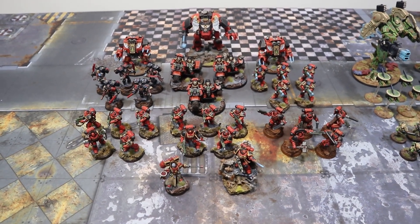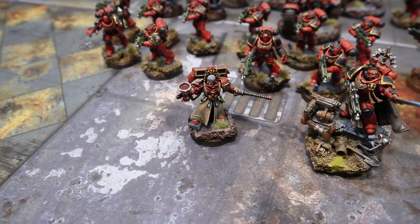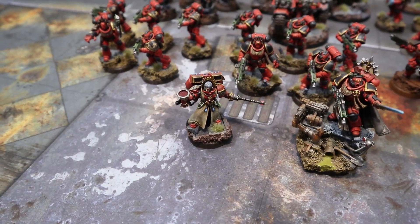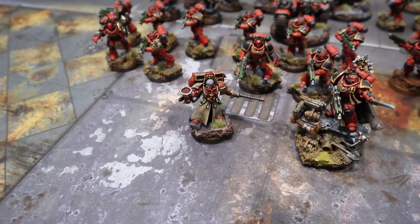It's a battalion, so 12 command points. For HQs we've got the Warlord, which is the Chief Apothecary - he's got the Teeth of Terror, he's the Warlord, and he's got Selfless Healer. Pretty much he's just going to jump around reviving people and doing all that jazz.